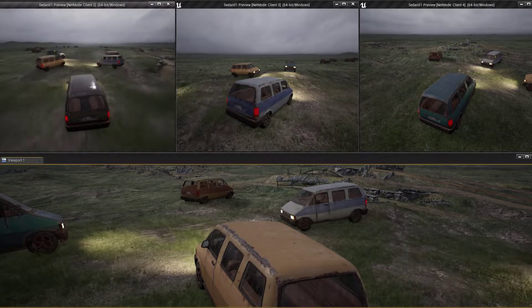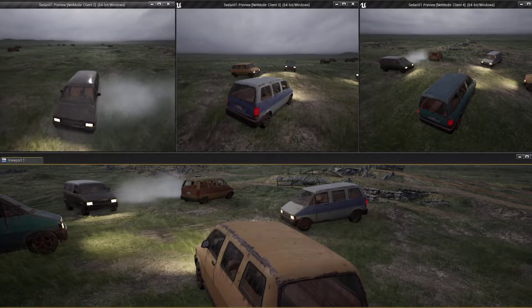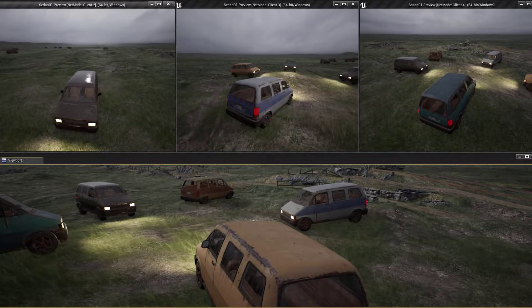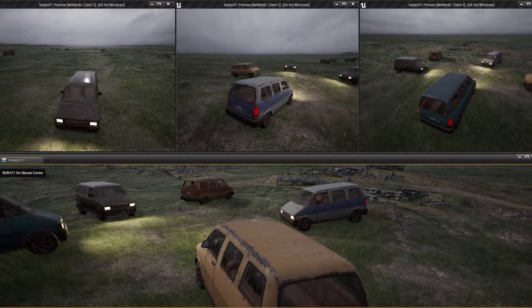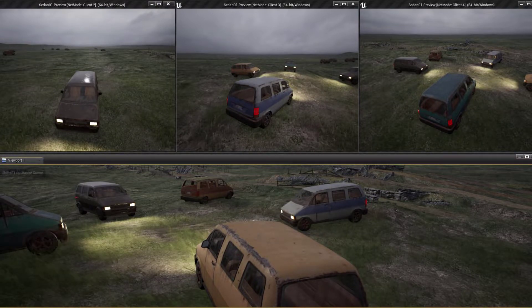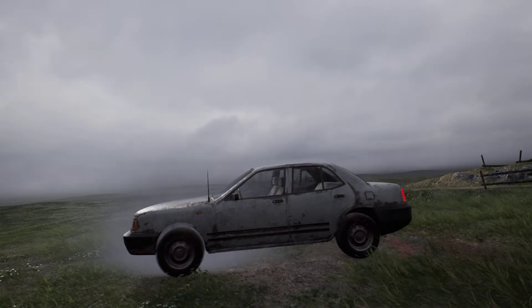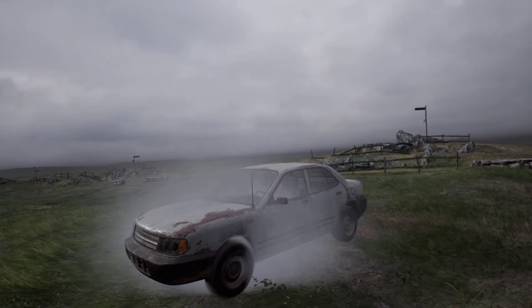Whenever the friction on the tyres is high enough, the vehicles will now leave decals behind on the ground and spawn smoke particles and play sound effects based on the friction strength. This makes for some very convincing and satisfying driving effects where you can drift around corners or do donuts. You can also achieve stationary burnouts by holding Space and W, as you can see here.